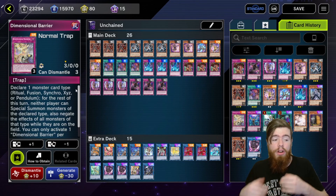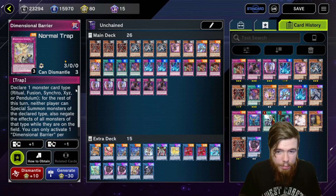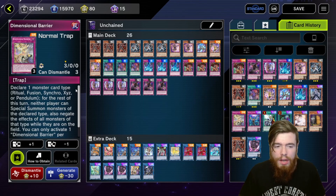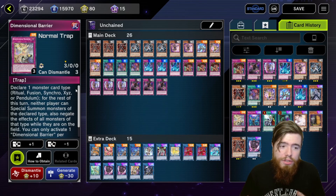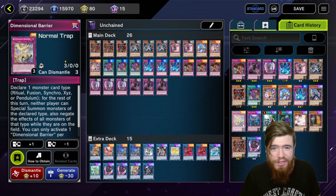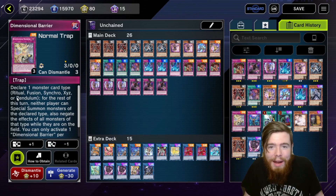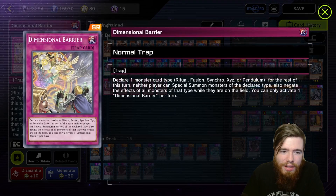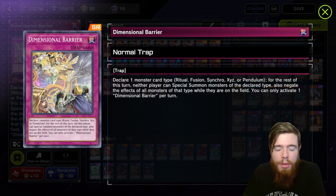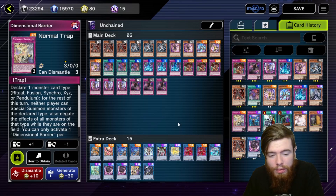That's the main deck — really straightforward. Pop your own cards, summon a bunch of monsters, link summon, and win. For trap card selection you can pick whatever you want. I'm a big fan of Infinite Impermanence — searchable off Trap Trick. Dimensional Barrier I think is fantastic off the Trap Trick, really locks down Branded and Sword Soul in particular. You need to play to the meta. Because you only play link monsters, you have no qualms declaring fusions, synchros, or pendulums off Dimensional Barrier.